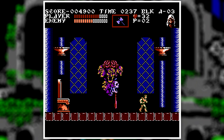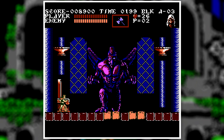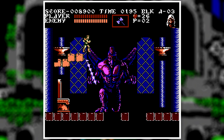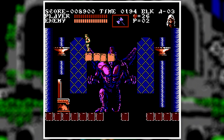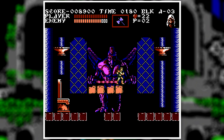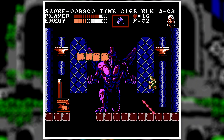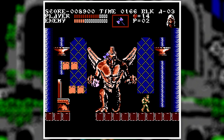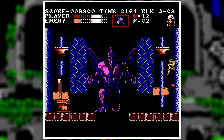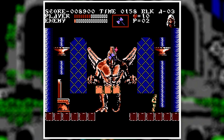He just floats around barfing acid on the ground — he's easy to kill. After that, out of nowhere, Dracula turns into a giant laser-firing bird. The way you defeat him is by jumping on platforms and whipping his head. I, on the other hand, used the axe weapon and kind of just stood on one side and killed him. Honestly, the last form is probably the easiest — the lasers are slow enough to dodge, and if you have the axe, you really don't need to move all that much.